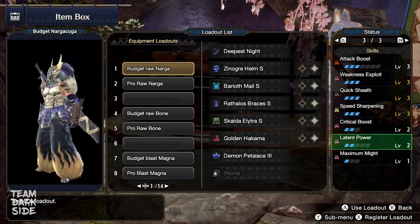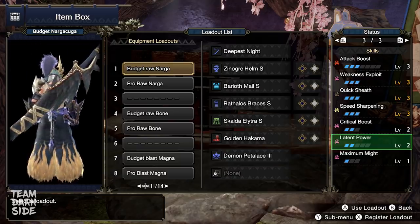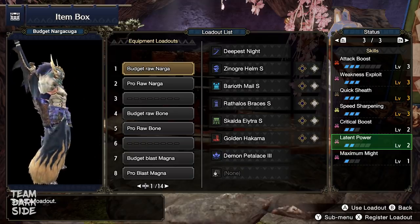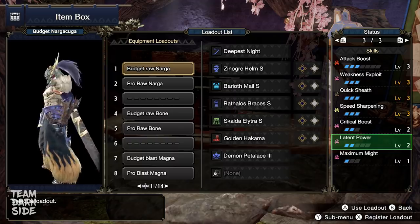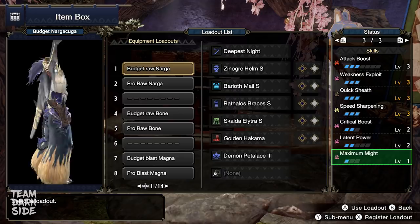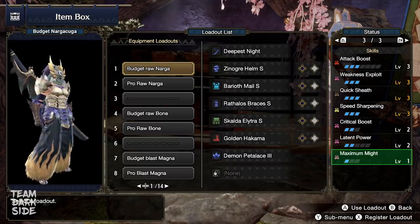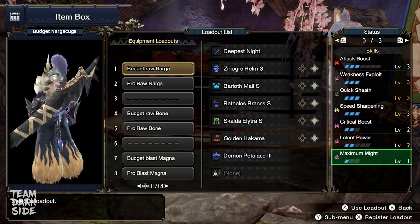Latent Power comes automatically with these armor parts, and is actually more useful now compared to World. Based on our tests, it seems to activate 2 minutes after you are in combat, and then lasts for 2 minutes the first time. For the second activation on the same quest, you need to stay in combat for 2 minutes and 25 seconds to activate the skill again, and then it always lasts for 2 minutes. Maximum Might is also a lot better for Longsword in Rise — now the Foresight Slash doesn't consume stamina anymore, so the skill is always active as long as you're not rolling.